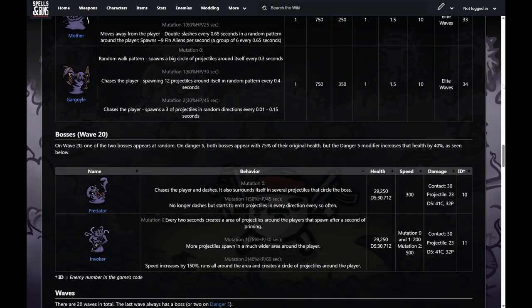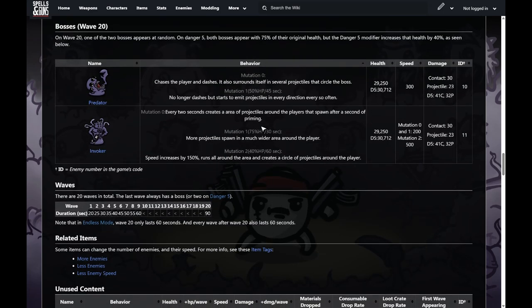Finally, we have the bosses. On difficulty five, you'll have to fight both every single run. They have more health and more damage on difficulty five than other difficulties. Usually, once you get to wave 20 you should be strong enough to clear them without any issue. The predator chases you and dashes. He has a counterclockwise moving projectile connected to him with small spaces in between where you can move through. Once he mutates, he no longer dashes but starts shooting projectiles at you instead.